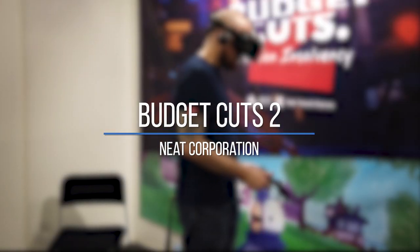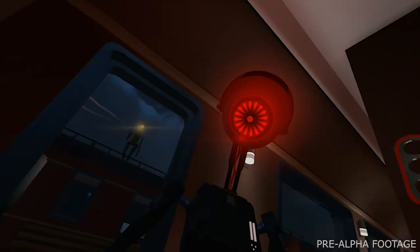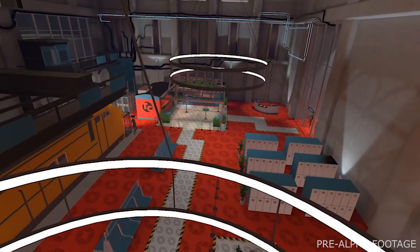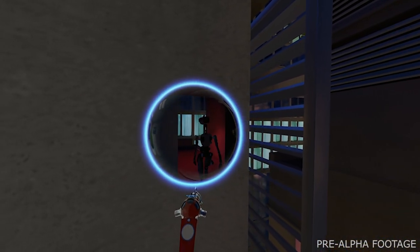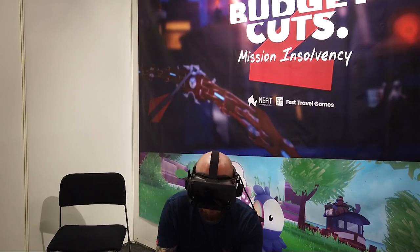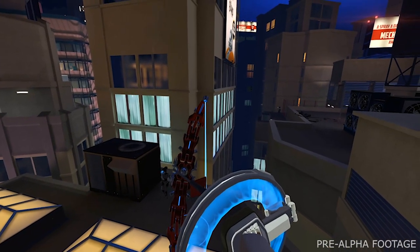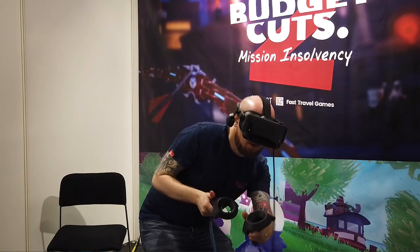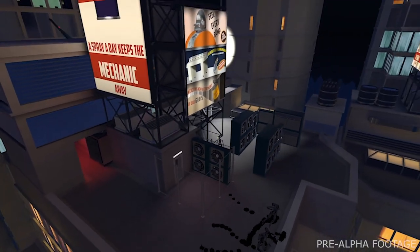Next I got to play Budget Cuts 2 from Neat Corporation on the Valve Index. The game leads on from the previous title and adds more variety in terms of scenarios, environments, puzzles and combat. You're still up against the robot uprising using the same great portal-shooting teleport mechanics, allowing you to peek through portals to check the coast is clear before moving on. This time round you also have access to a bow which was a lot of fun to dispatch robots silently from a distance. Hopping across rooftops and sneaking around with the bow made the gameplay feel fresh, and it's coming out by the end of the year.